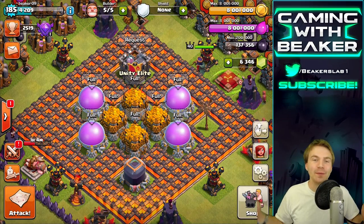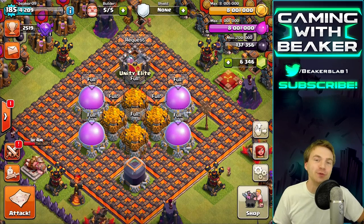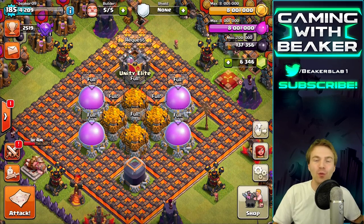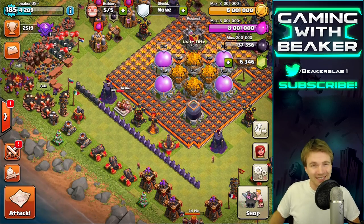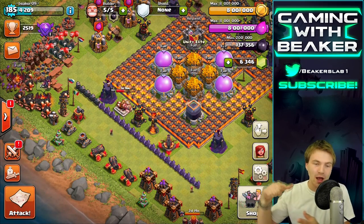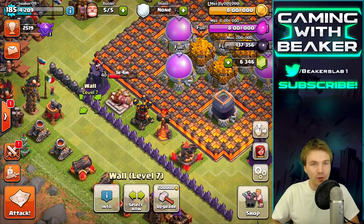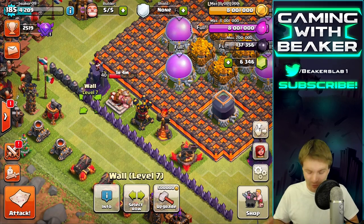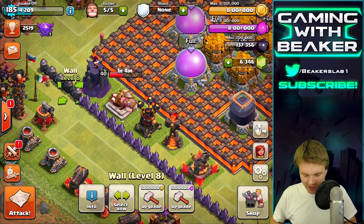Welcome back, Beaker here. Today we're going to ball out and spend all of this loot on our new walls. They're looking pretty sad right now at level 7 — that doesn't really go with level 11, so let's fix that. We can only spend gold right now because they're level 7, and after that we can spend elixir.